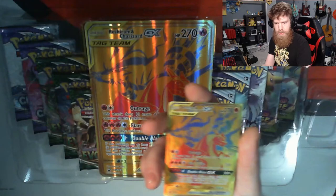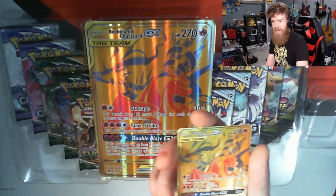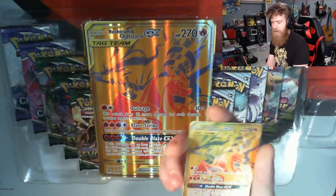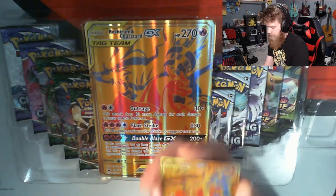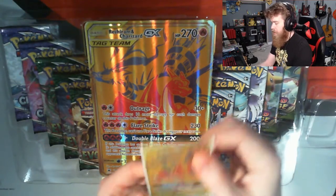It's Reshiram and Charizard GX — pretty cool! I love any of the gold background cards, they just look so good. Let's go ahead, eat the box onto Oliver's head — that does happen sometimes, Oliver's used to the abuse. All right, let's sleeve that one right away, not even a question.